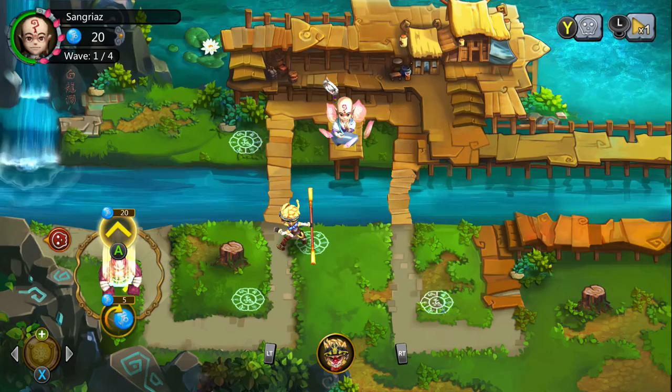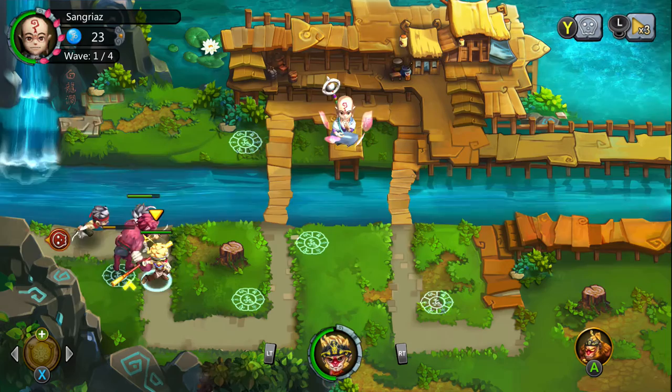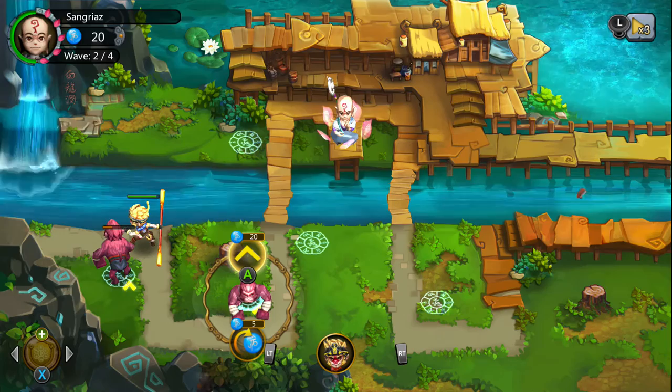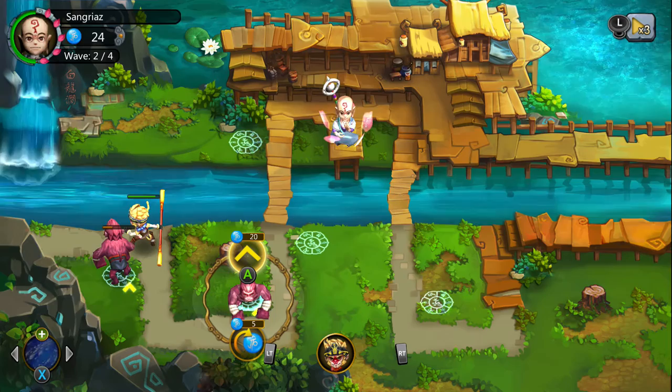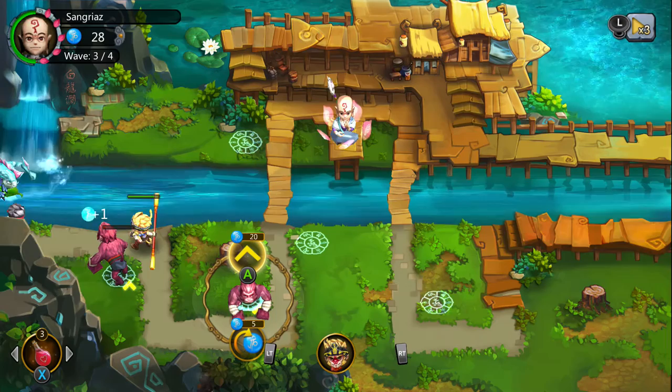Monsters are coming from the left. I'm not building any more towers for now — rather build one just in case some get through. I doubt it because I upgraded my guys fully. You can see I've got potions and items that you use. Potions restore all your allies' health by a bit.